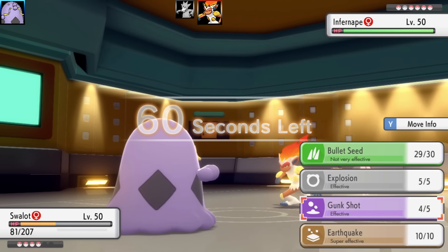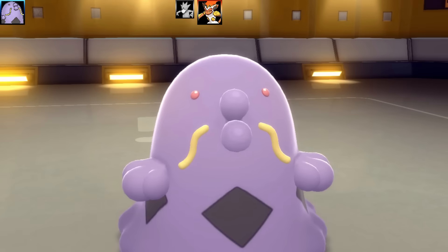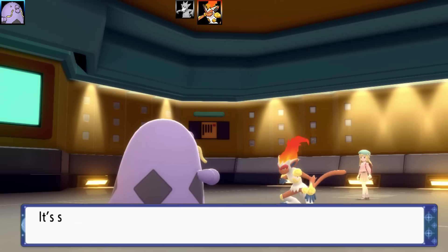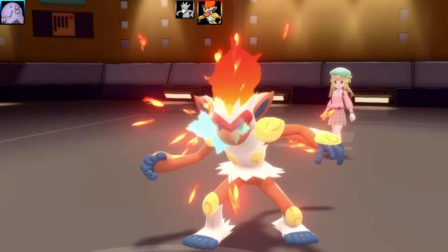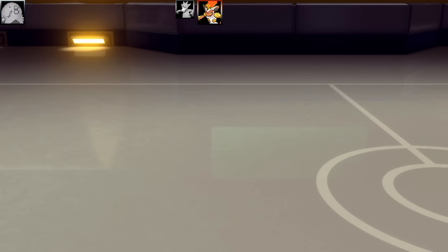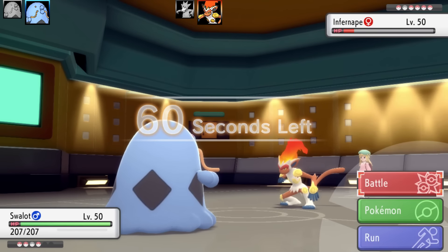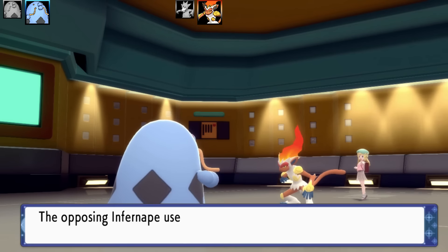Next Pokémon is Infernape — and this is also a 4 versus 6 battle. Infernape goes for Acrobatics on Swalot — I only just lived that one. I go for Earthquake on Infernape, excellent damage, but I didn't quite take it out. Swalot gets some Black Sludge recovery, but Infernape has both Acrobatics and Flamethrower — a mixed set. Bye-bye Swalot. I think about going into my other Swalot to get the Starf Berry to activate, and I've got Shadow Ball to take out Infernape easily.